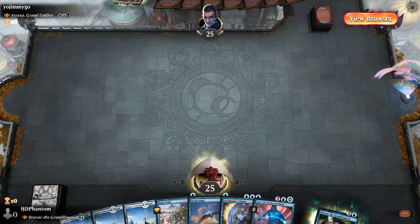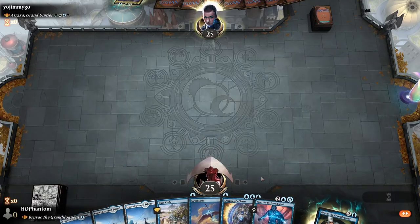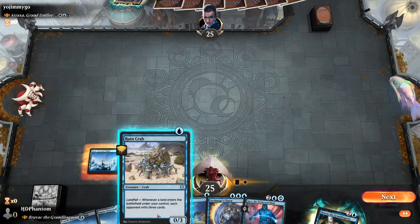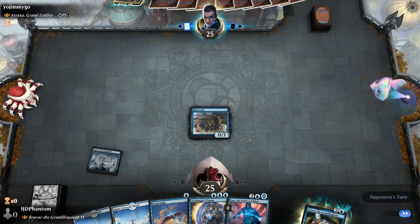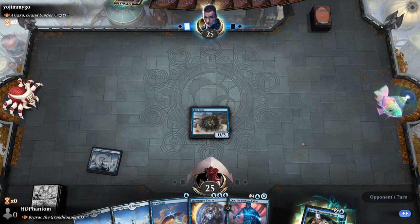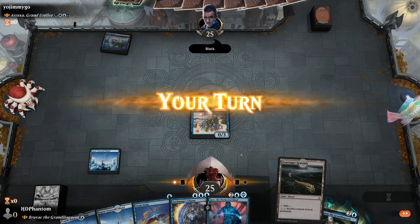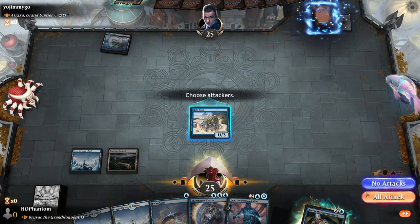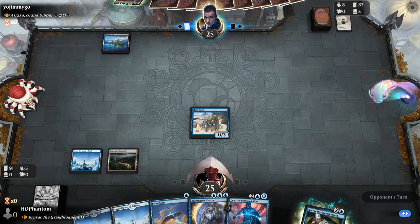Here we are playing into Atraxa. As far as an opening hand is concerned, this looks pretty good to me. Opponent takes a Mulligan. We're gonna go ahead and start with the Ruin Crab — it's gonna open us up to holding a Counterspell if we draw it for turn two. Opponent starts with a Tap Land. Let's go ahead and play the Scavenger Grounds. No attacks — we hit a Farewell and an Oracle there. Two great hits.